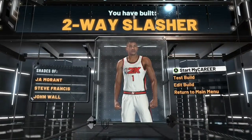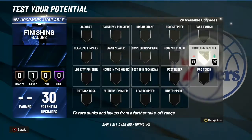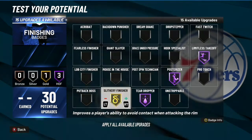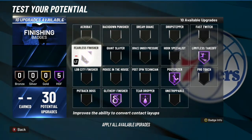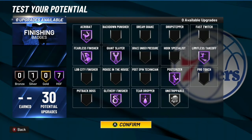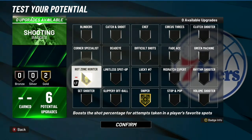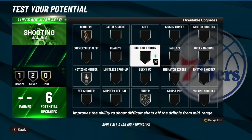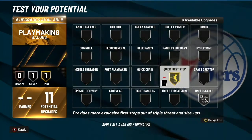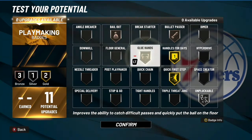It's a 2x slasher, so you won't have many hall of fame defensive badges, but we can work with it. For finishing badges, you want posterizer, teardroper, slithery, fearless acrobat, and giant slayer. Then consider some shooting badges — for shooting you want sniper and hot zone hunter on gold, throw blinders and stop and pop on silver.